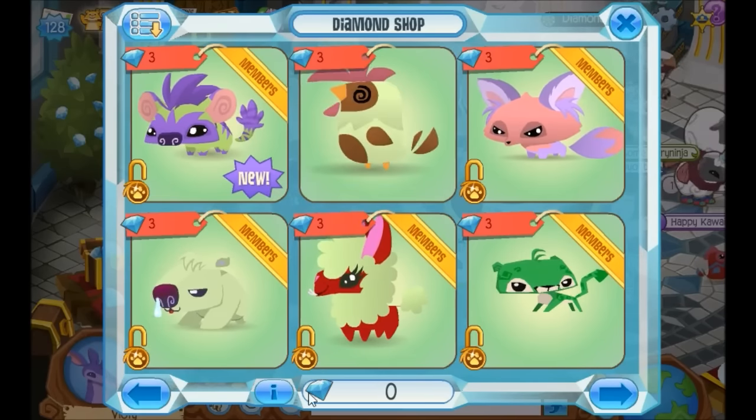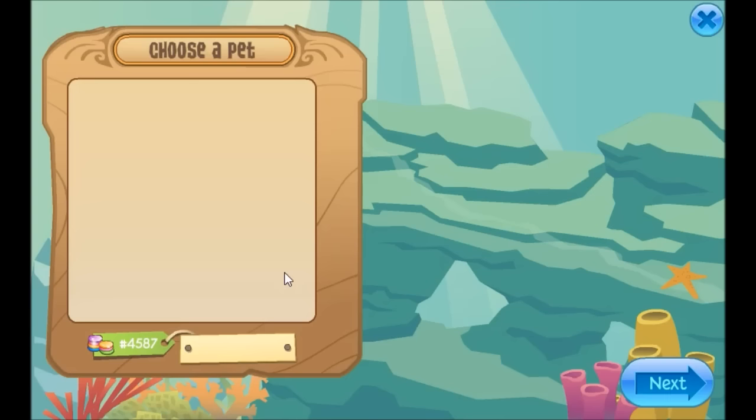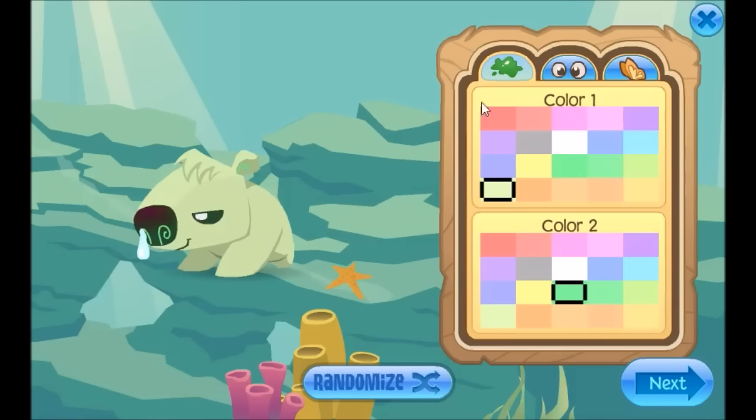So you don't have any diamonds, or you just don't want to buy a pet. What you're going to do is just click on the pet and it's just going to automatically go on here — you did not click on the gem button. So you just decorate your pet.